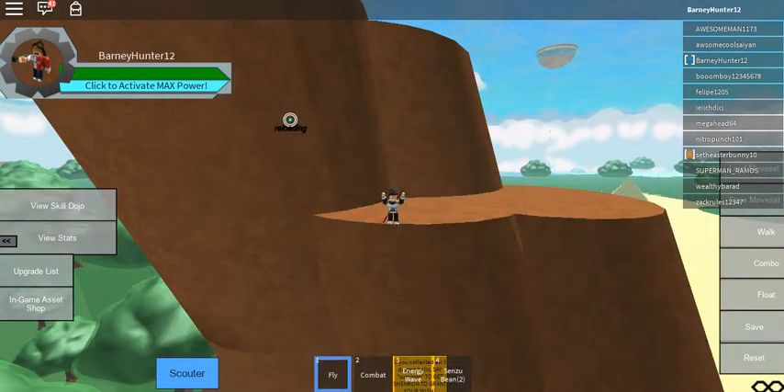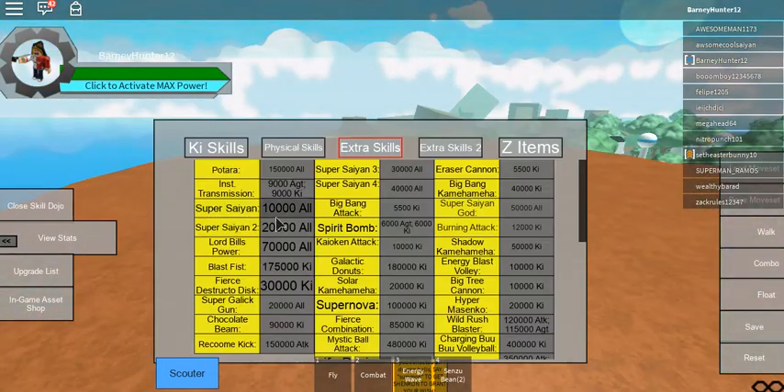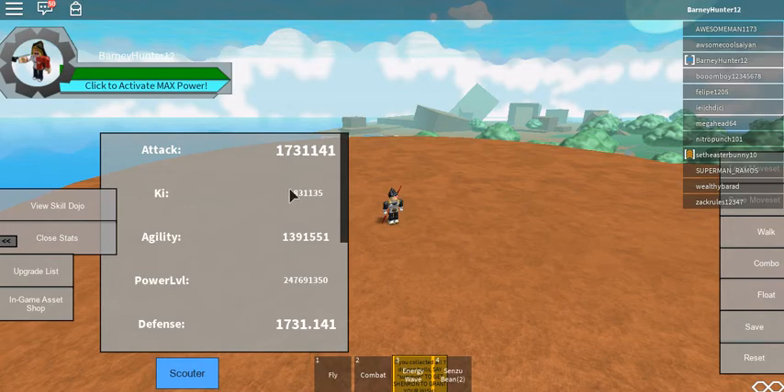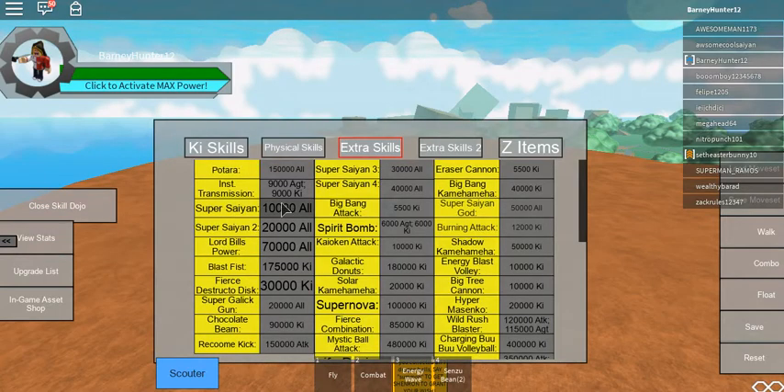You can see that the land does regenerate over time. There is Super Saiyan, Super Saiyan 2, Lord Beerus's Power — all kinds of stuff. You have to be a Saiyan, of course, to get Super Saiyan, but you can be anything to get Lord Beerus's Power. To become Super Saiyan, you need 10,000 of all three stats — attack, ki, and agility. Mine are all over a million. So you need to train really hard to become a Super Saiyan.